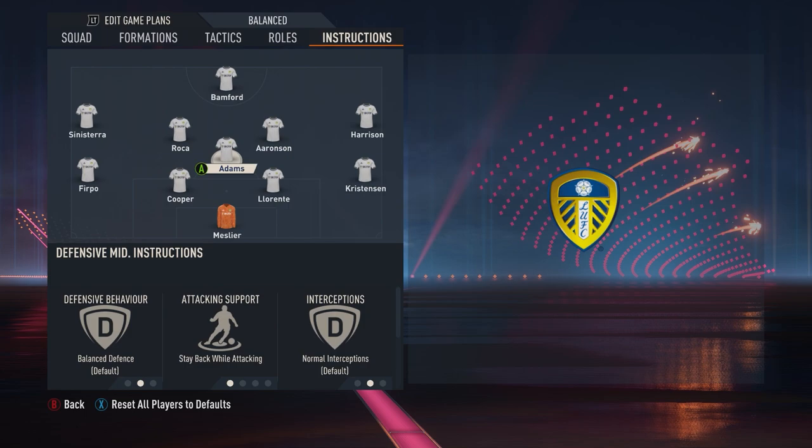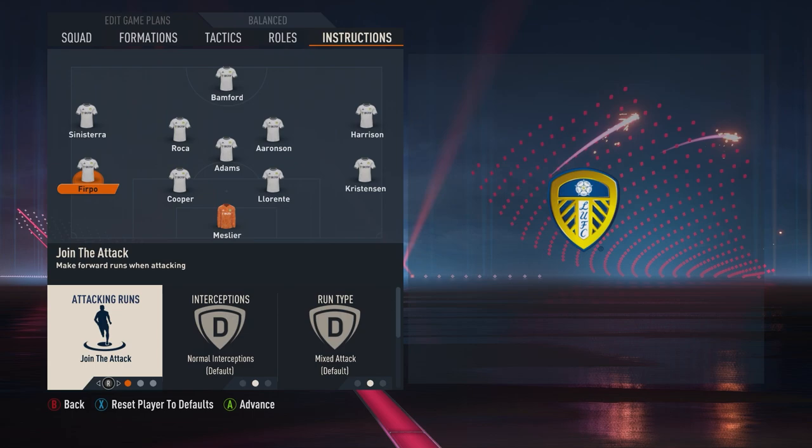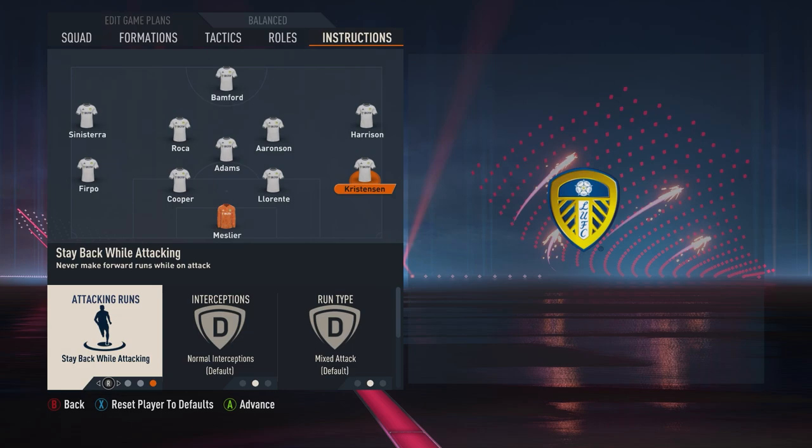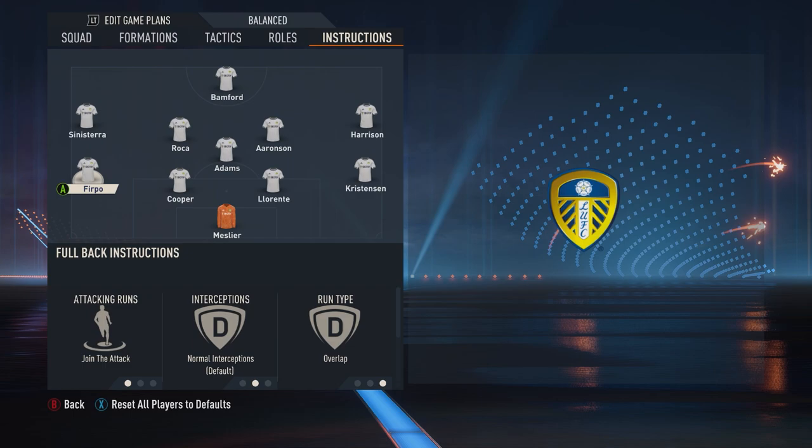So this is going to be a player who hangs back a little bit and is influential in the build-up play, exactly like Phillips used to do, spreading balls around from a deeper position in midfield. In the back line, you don't want to do anything special with the center backs — all just default settings. But the full-backs were both incredibly attack-minded at the time: Alioski on the left and Stuart Dallas on the right. So you're going to want to set both of these players to join the attack and overlap on the run type. They're going to provide all the width and attacking options in terms of crosses and things like that.